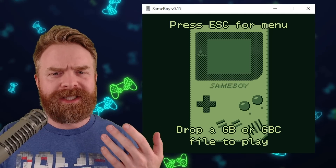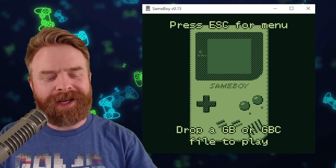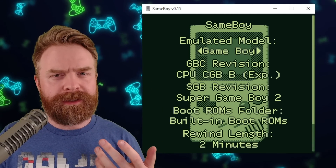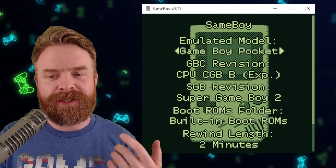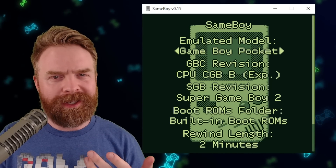Up on the screen here is the standalone version of SameBoy, and we can see it's version 0.15 if I hit Escape and go to emulation options. The emulated model is defaulted to Game Boy, but I can switch it to Game Boy Color, Game Boy Advance, Super Game Boy, or Game Boy Pocket — Game Boy Pocket being the new option.